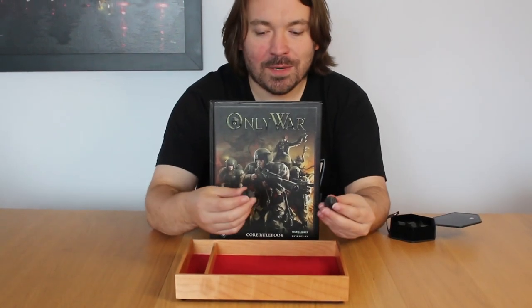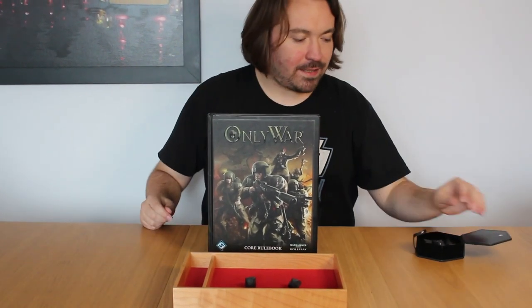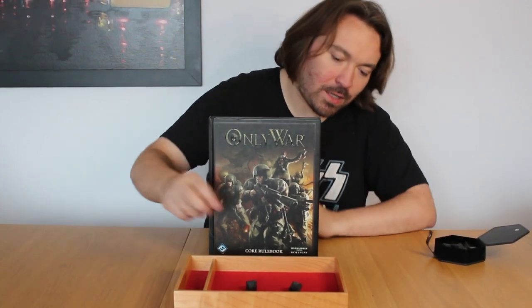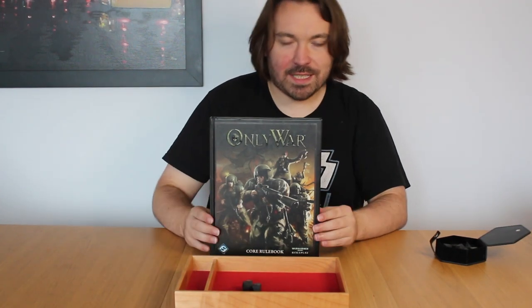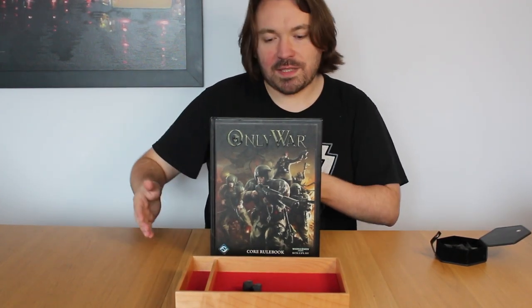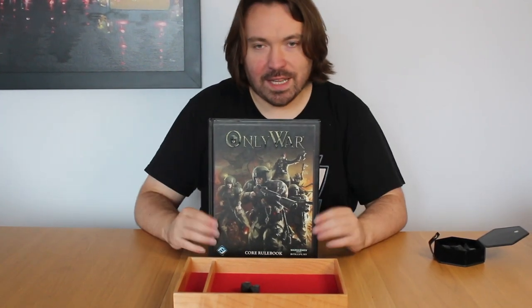The D100 system means that you roll two D10s — one which has tens on the dice and one which has just one to zero. You have stats such as ballistic skill (how good you are with a gun), weapon skill (how good you are with melee weapons), strength, toughness, endurance — all your usual statistics — and they're all on a scale of one to 100.